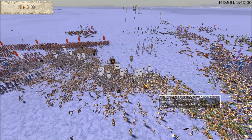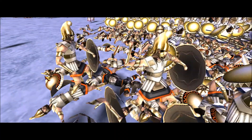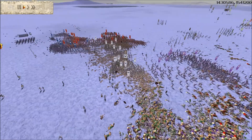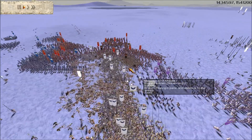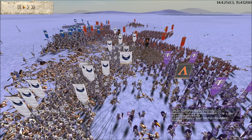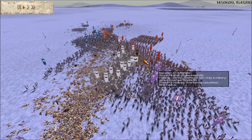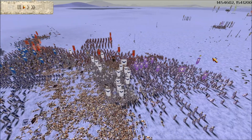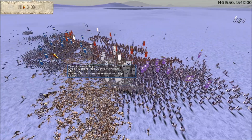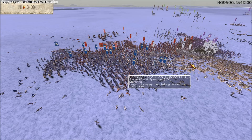The Macedon pikemen are gradually breaking in the center and my Carthage Sacred Band are gradually breaking through. The Macedon general has just been killed. Crimson Overlord is bringing his victorious infantry from the right flank over to the center. Most of the Macedon pikemen have broken now — I think there's one Macedon unit left. Crimson is attacking with his SPQR infantry and I'm moving my pikemen over to that unit as well. On the left, Talos has charged in with cavalry and is sending infantry back to the left flank to help defeat the remaining Julii cavalry and infantry.